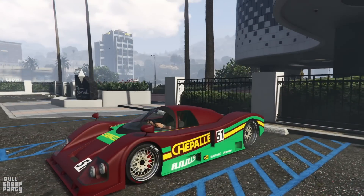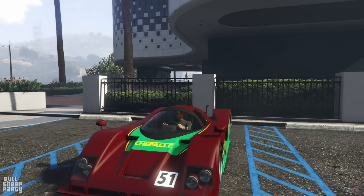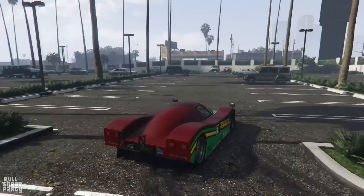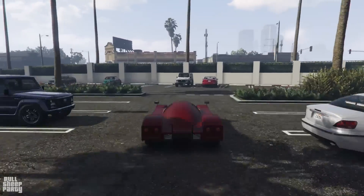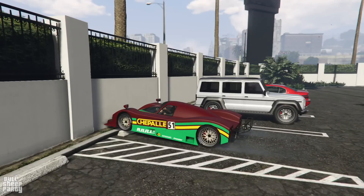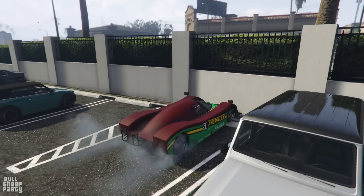More on the sound later when we upgrade it. But first, we need to get to Los Santos Customs. As we start our journey, the first thing we're going to check out is if the car is rear-wheel drive, all-wheel drive, or front-wheel drive. And thank goodness, just like the original, it's a rear-wheel drive vehicle.